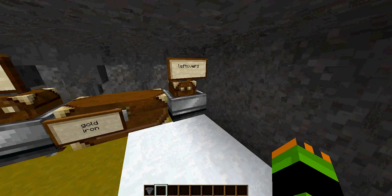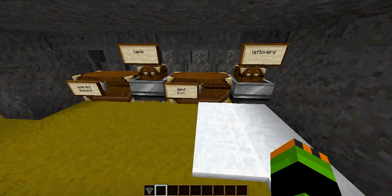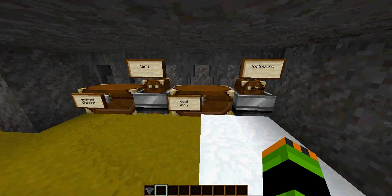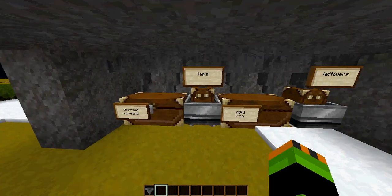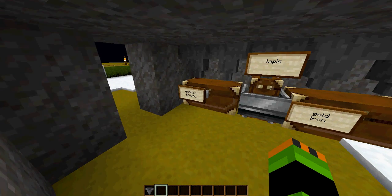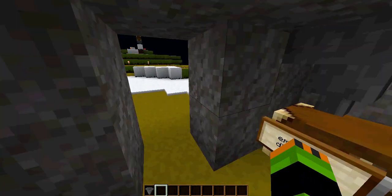I probably should have used a double chest for leftovers because that would fill with more things in reality if you weren't set up with more than five different types of items sorted. I've only got emeralds, diamonds, gold, iron, and lapis separated from the rest at the moment.